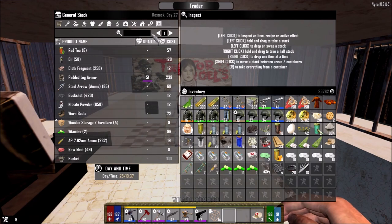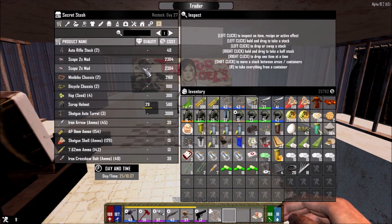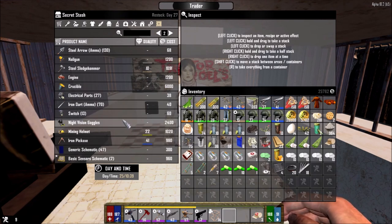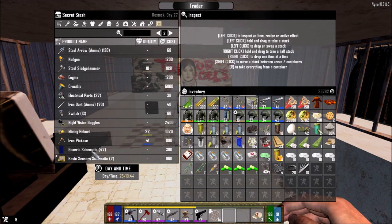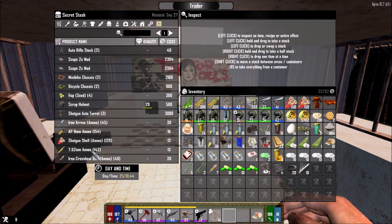The blade traps are just going to deter the zombies from wailing on the walls. There's shotgun ammo, a crucible, electrical parts — not really stuff we need right now. Basic census schematics we already read. We already have two crucibles. The shotgun turrets — I'm not sure if I should enable turrets over there yet.